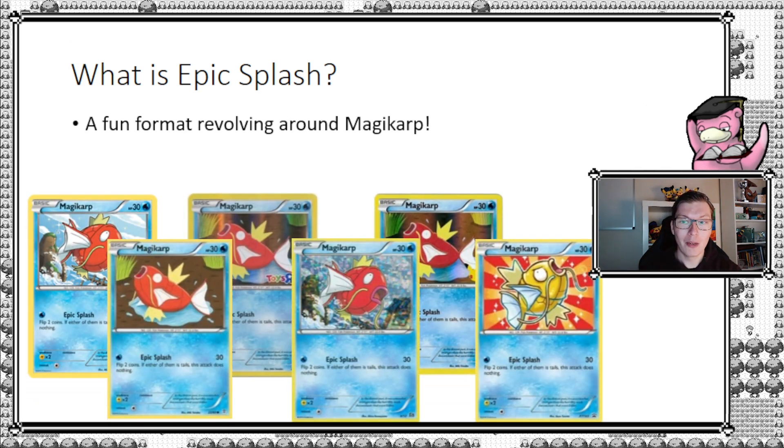It's a fun format revolving around Magikarp with Epic Splash, hence the name the Epic Splash format. There actually exist about six different Magikarp prints, stamps and whatnot with the attack Epic Splash — four different main ones plus a couple of extras like a Generations version stamp, Toys R Us, and others. But the whole format is just Magikarp; these are the only basic Pokémon you'll be playing in your deck.